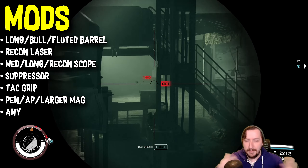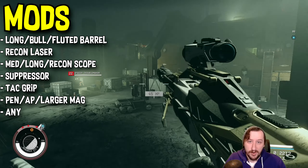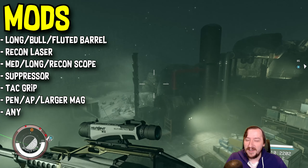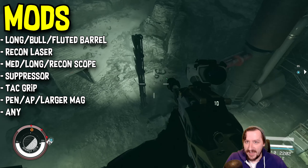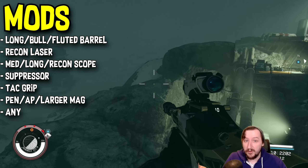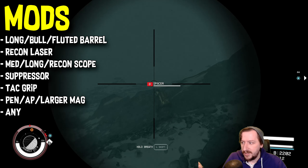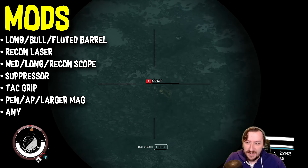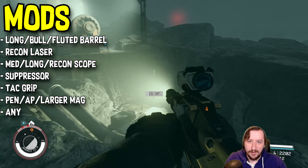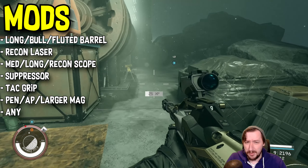Now let's talk about a modded version. For a barrel, there are a lot of options and I'd recommend one of three: the long barrel, the fluted barrel, or the bull barrel. They all give you more accuracy and better stability. The bull barrel gives even more accuracy and stability than the others; the fluted barrel reduces weight. The weapon is still probably going to go over 10 weight regardless of how you build it, but all of these are improvements over the regular barrel. The stabilizing barrel is also fine if you prefer it.